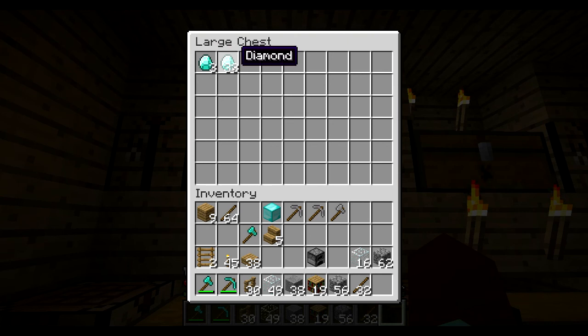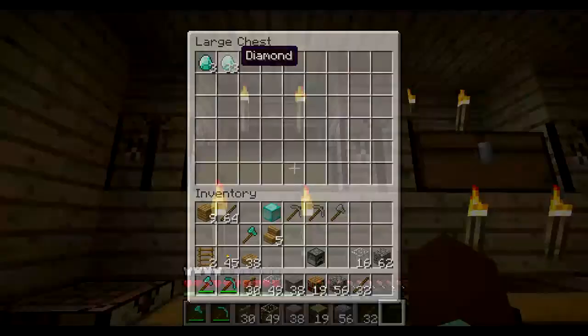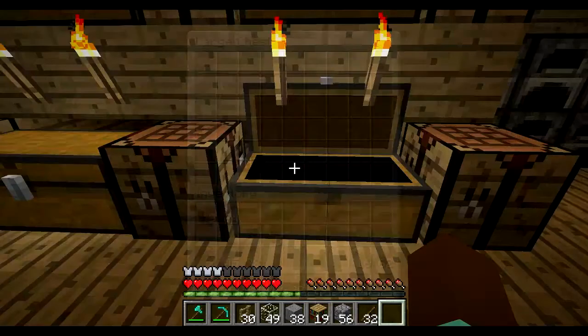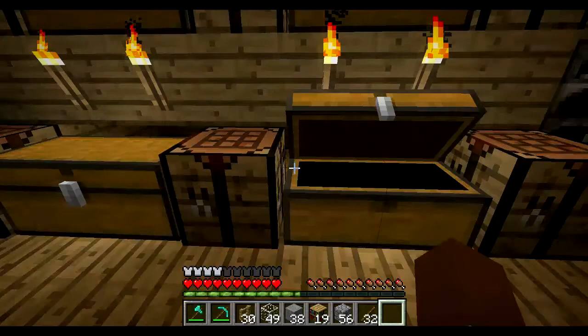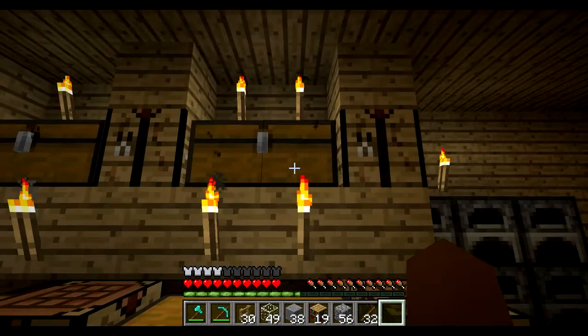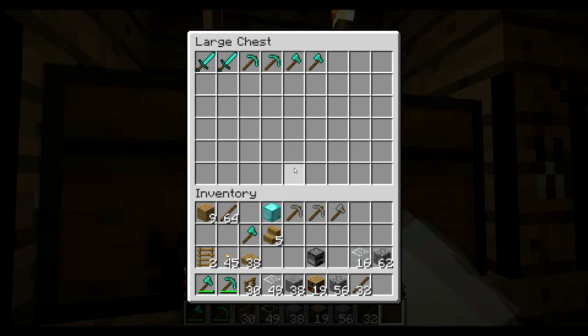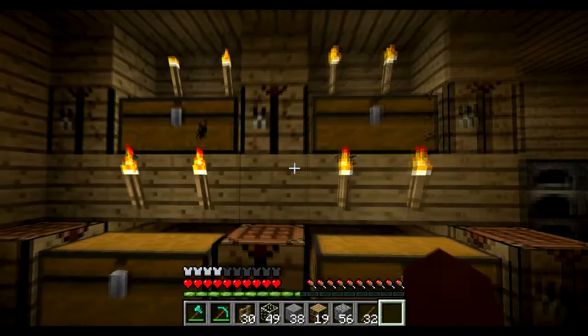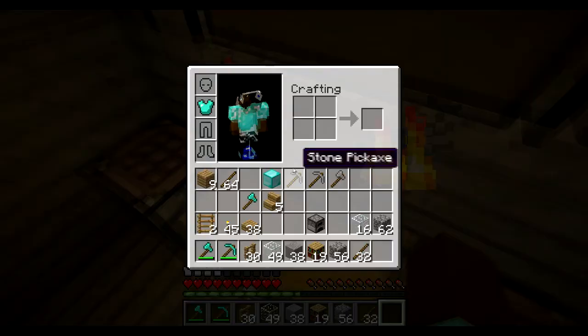I'm just gonna show you my chests. Here I have some diamond, which is cool, because I found that from using TNT. But I don't have a flint and steel because I think I lost that when I died. And here I have some diamond tools — all these diamond things I still had.